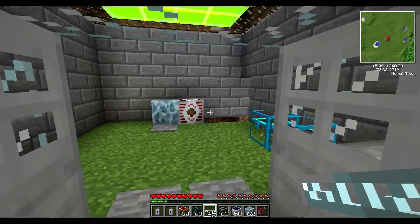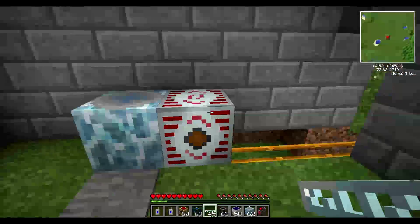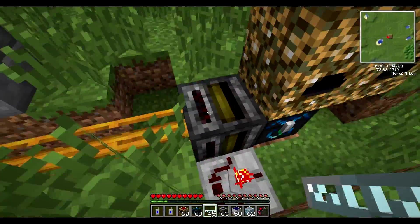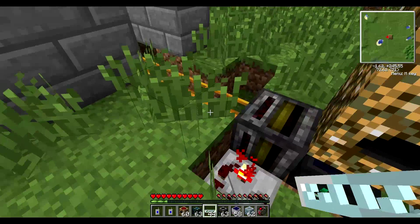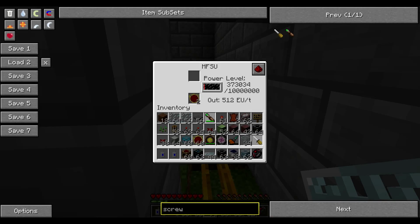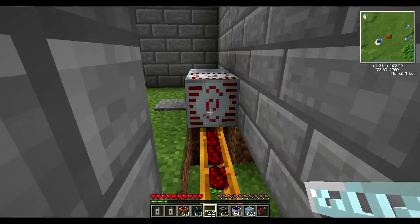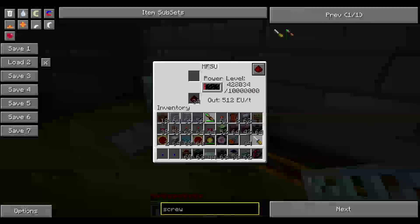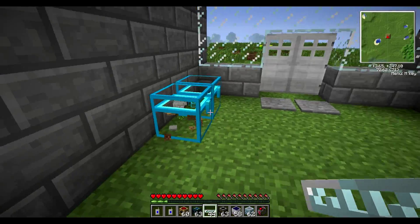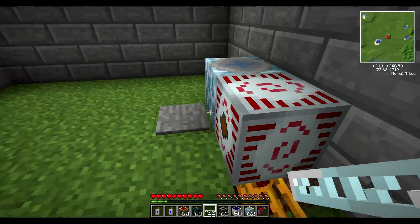Let's go over it again: teleporter, little pressure plate, right next to the MFSU. The MK3s are collecting energy and feeding into the condenser — there it is. Redstone will be fed right underneath where you see the redstone output.